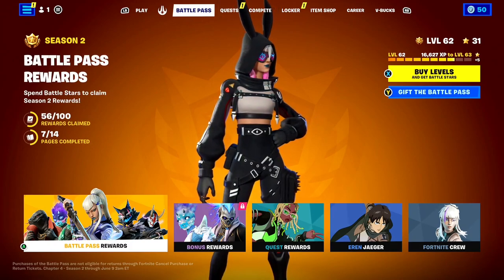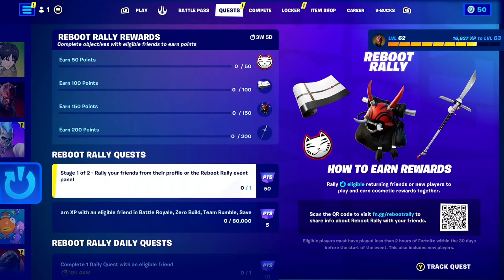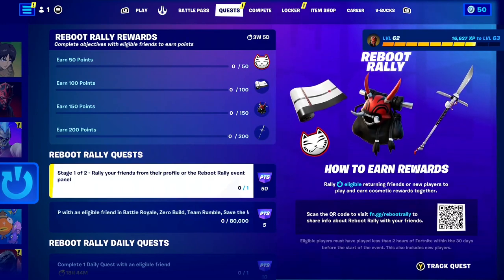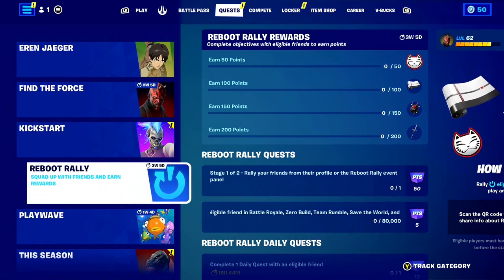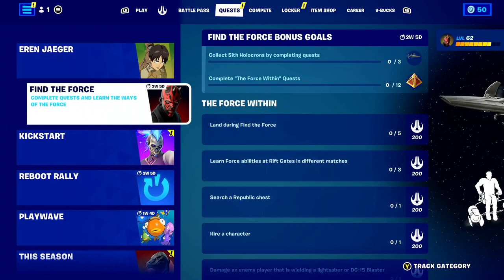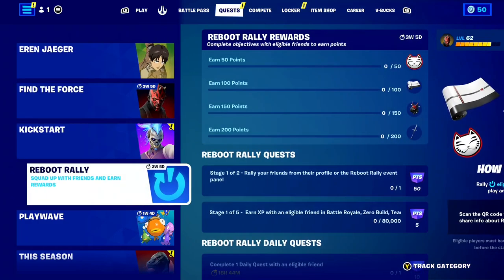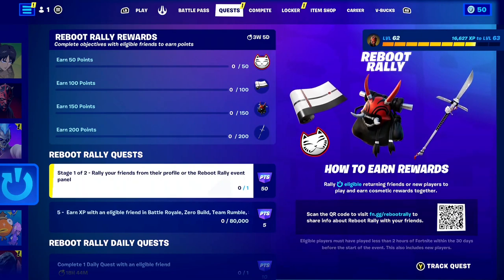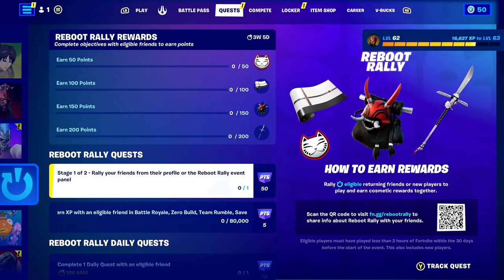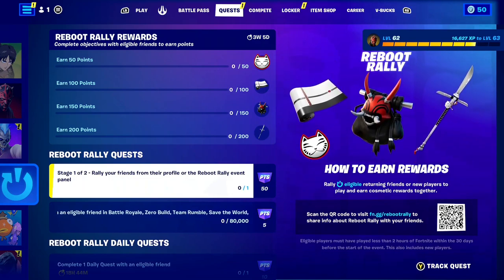Along with the free Fortnite Star Wars Battle Pass, we actually got another set of quests that not many people know about. If you come to your quest tab of Fortnite, you will see a tab for Reboot Rally. It should be like the fourth one down — Eren Jagger, Find the Force, Kickstart, and then you should see the Reboot Rally Quest right there. Take a look at the Reboot Rally Quest right now here inside of Fortnite — how crazy is that?